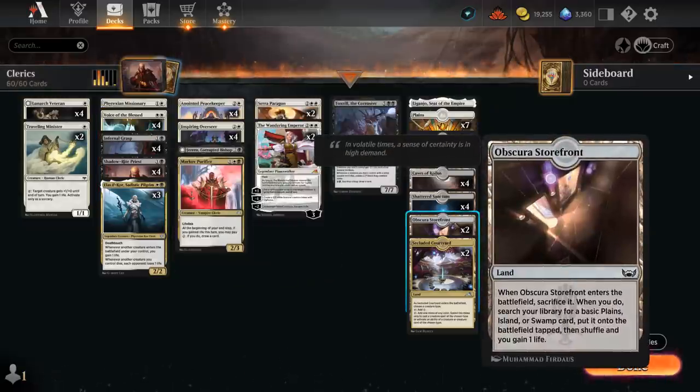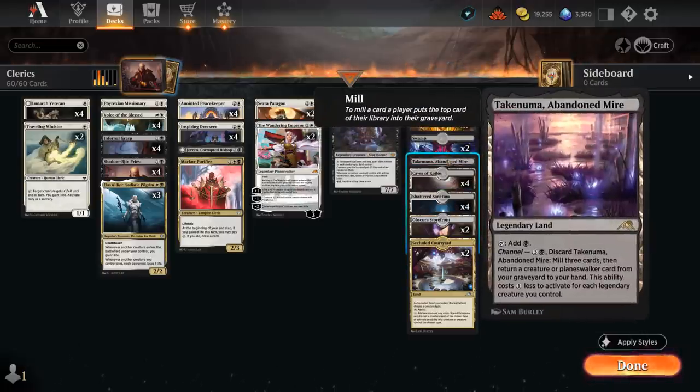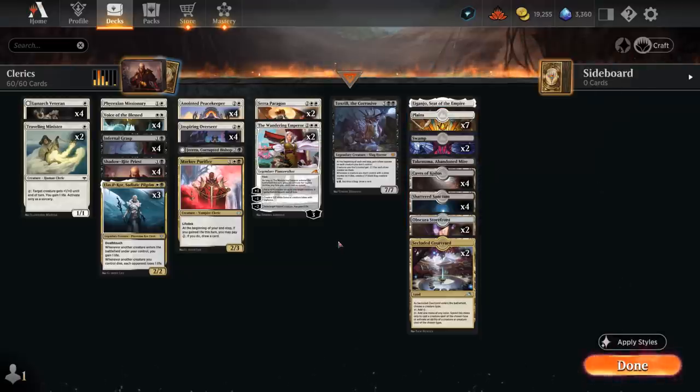Storefront synergizes with Sara Paragon and can also gain life to grow Voice of the Blessed. We've got our eight rare dual lands, and the channel lands Abandoned Mire and Igunjo also give us a bit more interaction. Seven plains, two swamps. That's our deck — now let's jump into some games and see how it does.